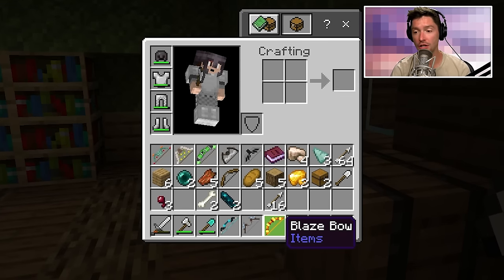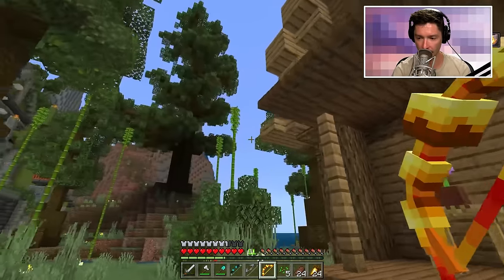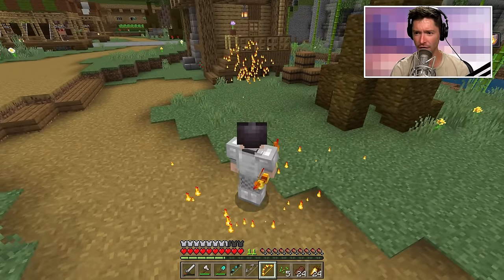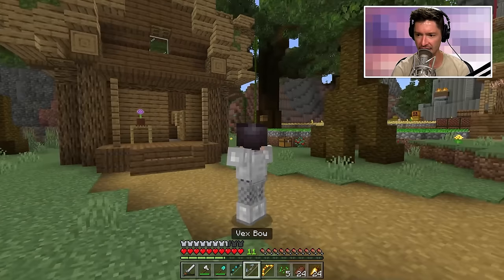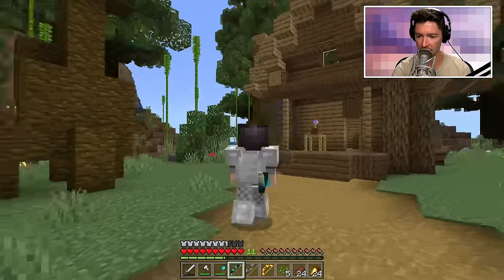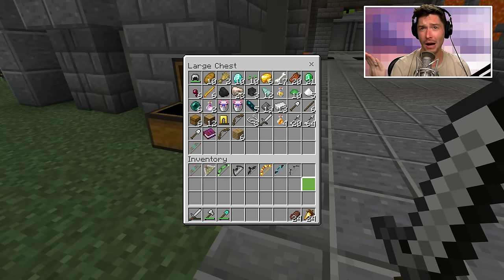I'm afraid the blaze bow is going to burn down a house. There's an animation with the vex doing something — and the warden does some cool particle effects. Before going into the Battle Arena, I want to do the biggest battle ever. We're going straight to hard mode, bringing out all the bows to defeat the hardest waves.